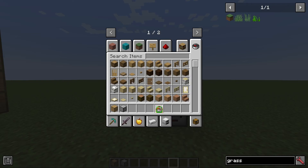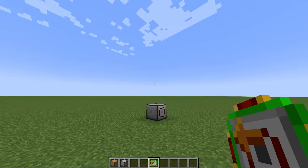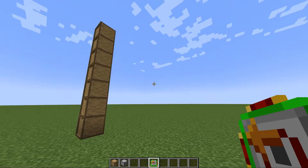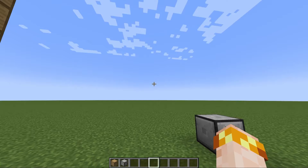The sender module mark three is the most powerful module of them all. You can see it doesn't have a range indicator — and that's because the sender module mark three can send to any container anywhere. That includes different dimensions. You could have a router, as long as you chunk load both sides, send to the nether, to the end, to modded dimensions — it doesn't matter. All you do is shift-right-click on the container, pop it in the buffer, and watch the magic happen with a unique animation.